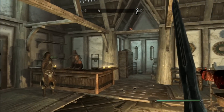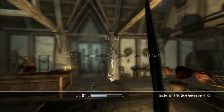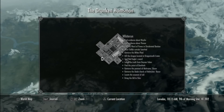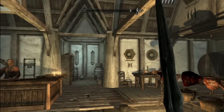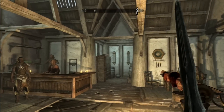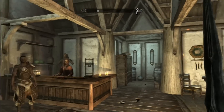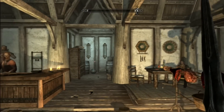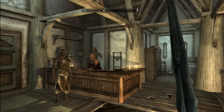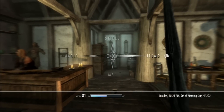What is up YouTube? This is Lustig Gamer and today I'm going to be showing you guys how to get into the hidden chest under the Drunken Huntsman, which is in Whiterun. And for those of you who don't know — because honestly I didn't — the Drunken Huntsman is a lot more than just a bar. It's actually a place where you can buy weapons and the hidden chest is really pretty good. There's quite a few good weapons in there and it's pretty easy to get to. So I'm going to show you guys how to get to it.